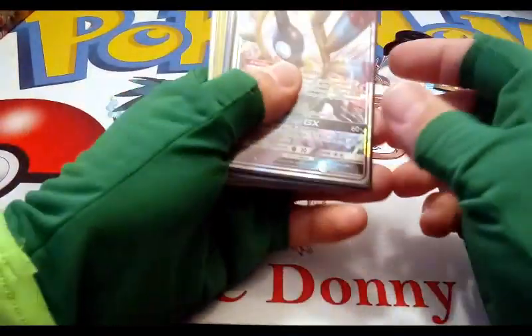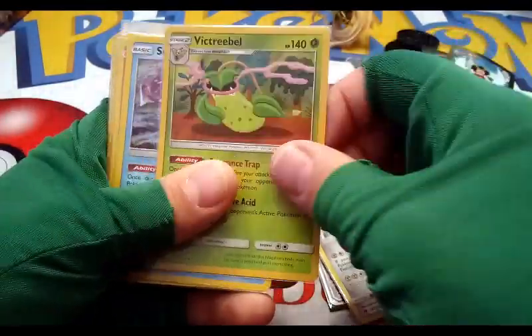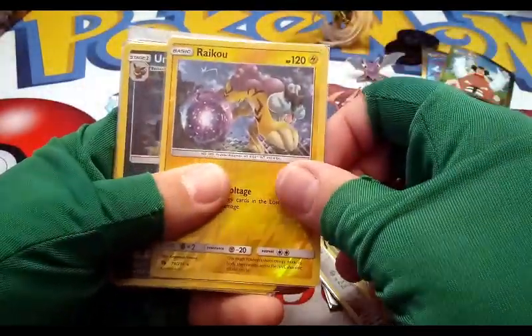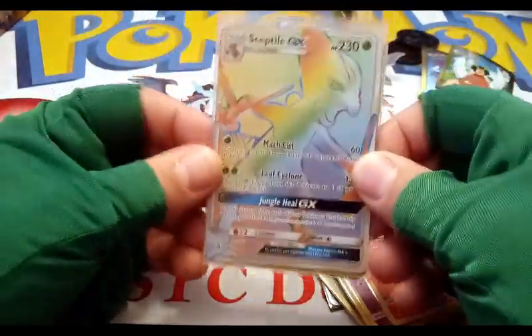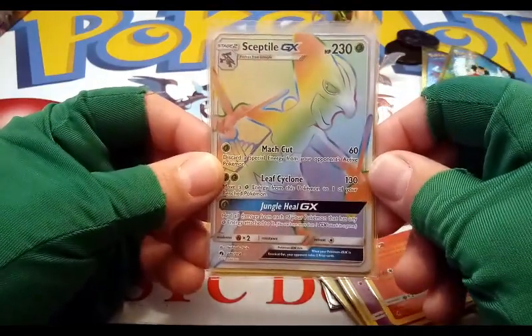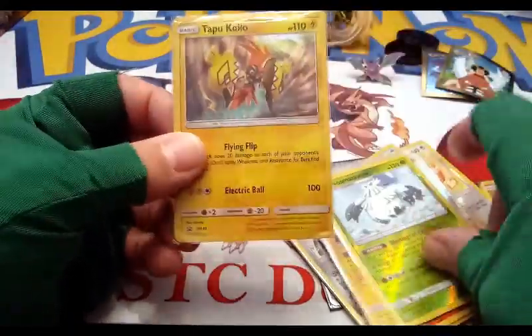Very good job Open TCGs! Let's go back over the pulls: Sigilyph GX, Heat Factory Prism Star, Deoxys holo, Volcanion holo, Victory Bell holo, Suicune holo, Victini holo, Blissey reverse, Raikou reverse, Umbreon reverse, Toxicroak reverse, Delphox reverse, Sceptile GX Rainbow Rare — secret rare 216 out of 214 — first time I've pulled that card, thank you! Magnezone holographic, Abomasnow reverse, and that Tapu Koko holo.